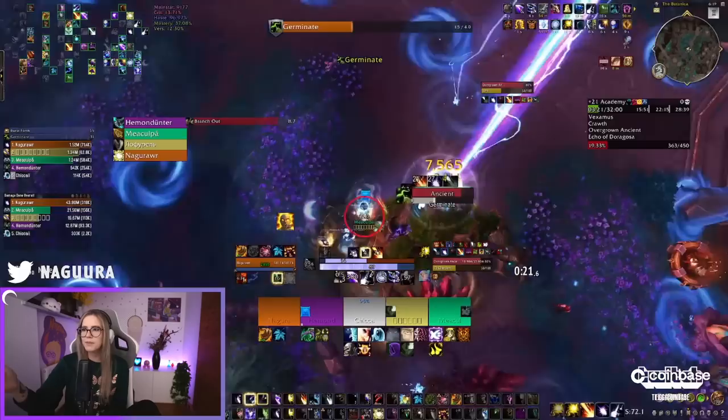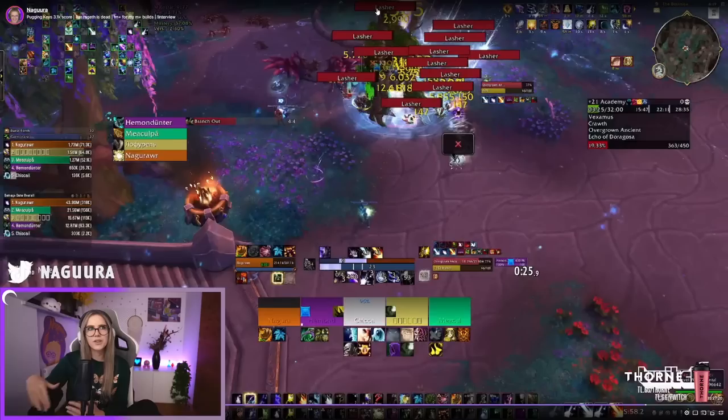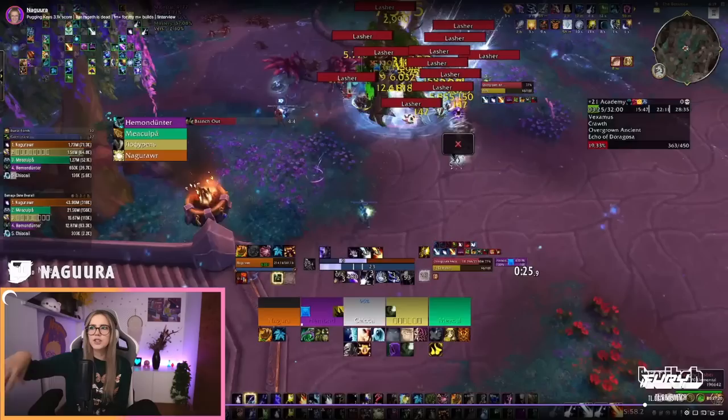On this boss, we're all stacking up to spawn the adds on top of each other. My Plater is doing something weird here — my dots are not showing on the Lashers on nameplates — but I did dot them with Sunfire. As soon as they all spawned, make sure you don't spam Sunfire because the Lashers spawn in waves. Sunfiring once is enough. If the boss is not in the middle, I sometimes target a Lasher that is more central to make sure Sunfire spreads to as many as possible. If you Sunfire the boss and some Lashers are on the other side, they might not get the splash. If the boss is in the middle, Sunfire the boss; if not, Sunfire one of the Lashers.